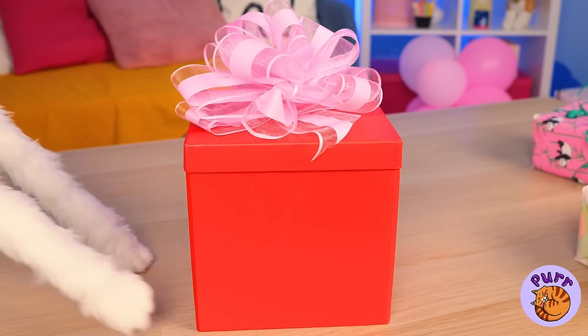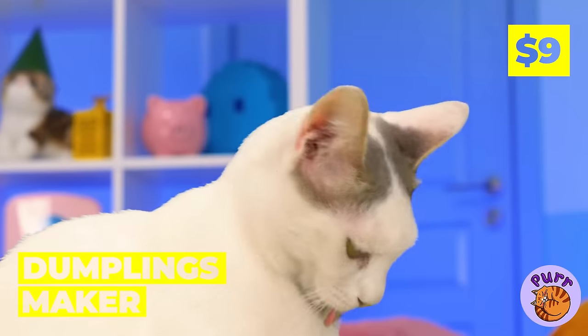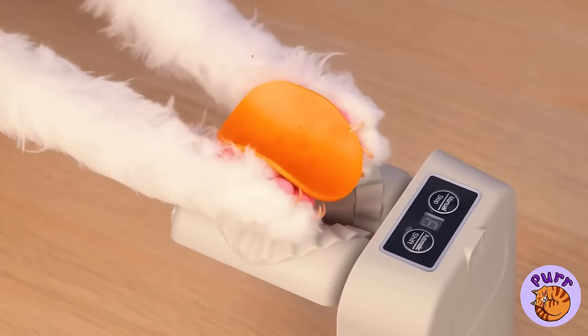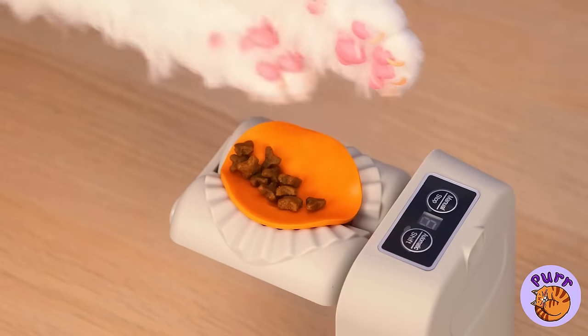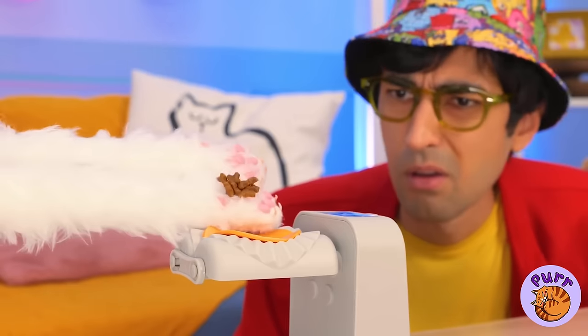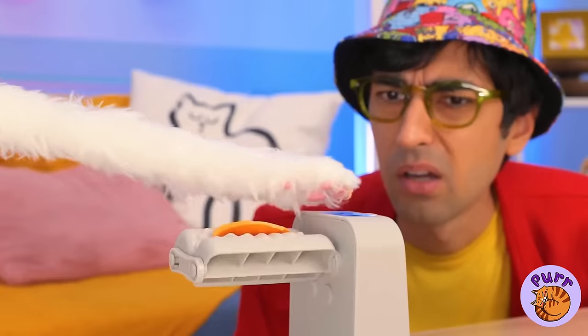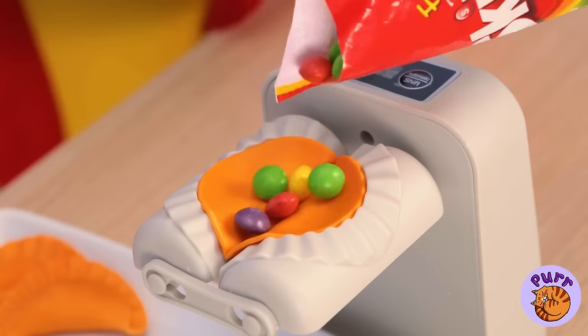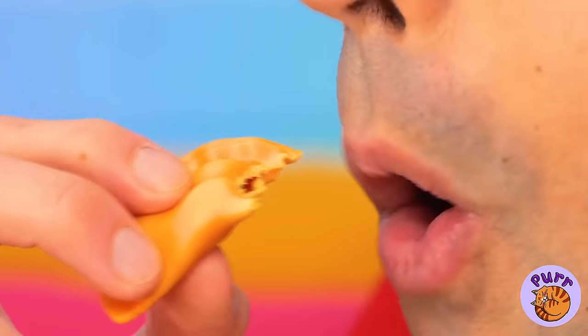Speaking of which, you got a new dumpling maker. Knead the dough and don't forget your favorite filling. We can make as many as we want. And we can even try out a few new flavors — he prefers sweet to savory. Just make sure you pick the right one.